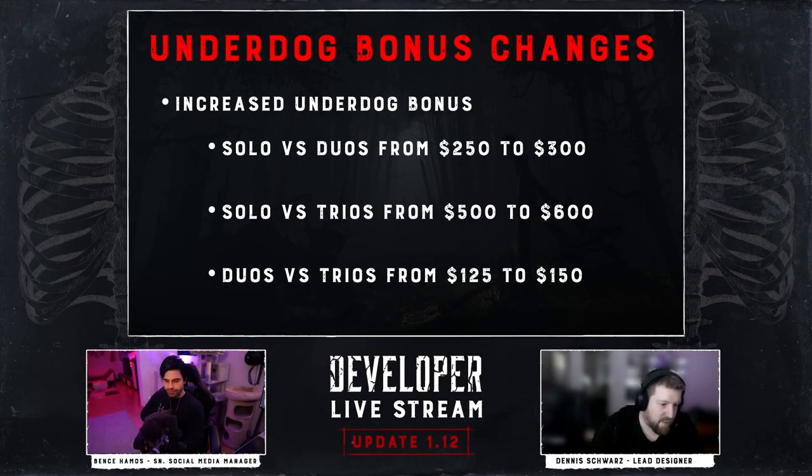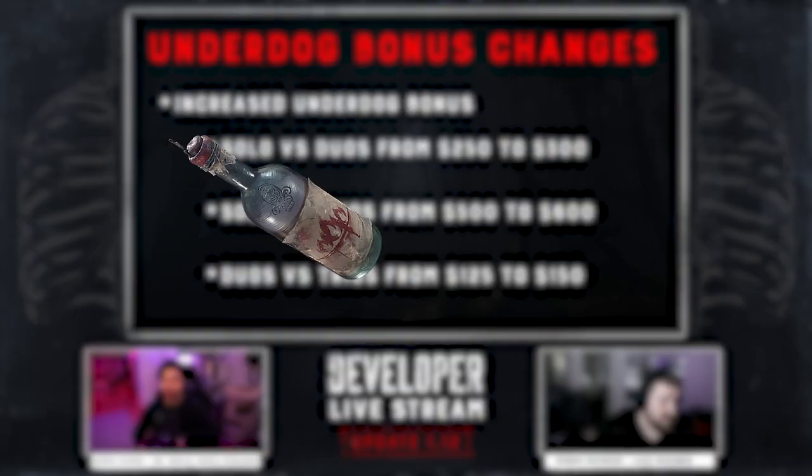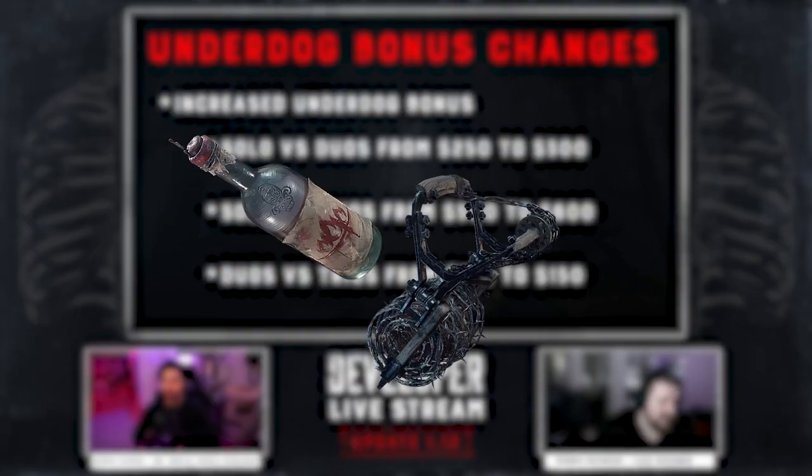The underdog bonuses for bounty hunt contracts have also increased. Solo vs duo has increased from 250 to 300, solo vs trio from 500 to 600, and duo vs trio from 125 to 150. Without getting too opinionated at the moment, I do predict an increased demand for fire and concertina bombs. So saddle up, solos.